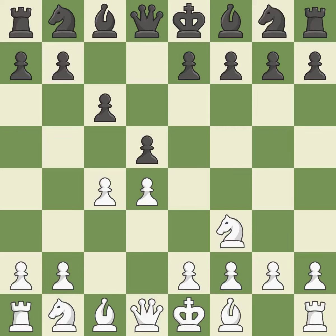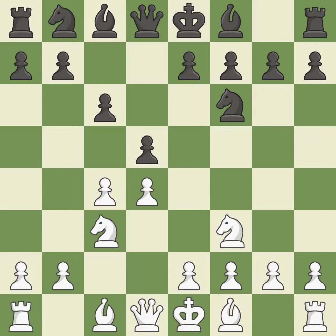The d4 pawn is safeguarded and under control thanks to Nf3. Nf6 develops the knight toward the center, adds support to the d5 pawn, and controls the e4 square. Nc3 attacks the d5 square and starts to fight for the e4 square. dxc4 captures the c4 pawn and opens up the center. a4 stops the b7-b5 advance, which would have allowed Black to keep the c4 pawn. e6 controls the d5 and f5 squares and allows the dark-squared bishop to develop.